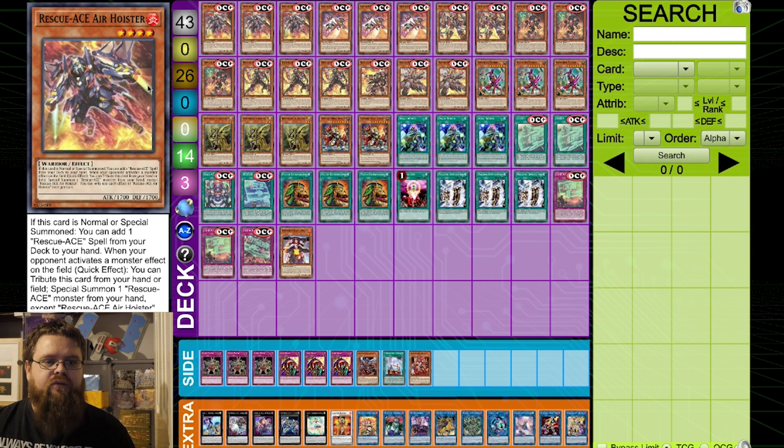So the first card is the Air Hoister. If this card is normal or special summoned, you get to add a Rescue Ace spell from your deck to the hand. It is a level four and it is a warrior, which is actually really important for the Small World tech that we'll get onto a little bit later.